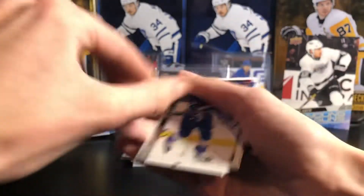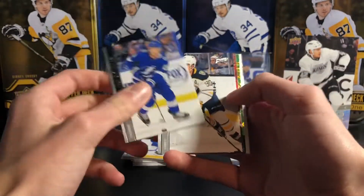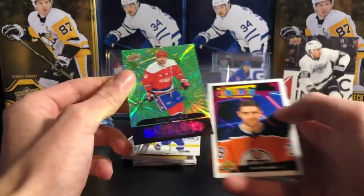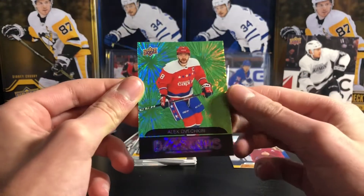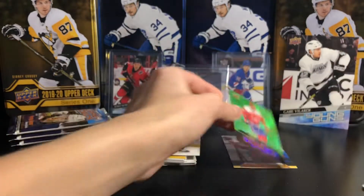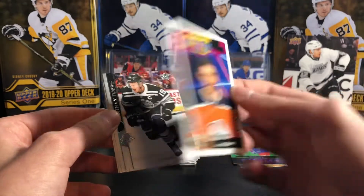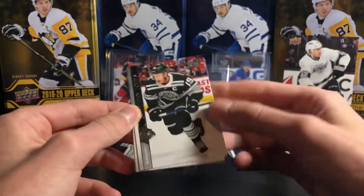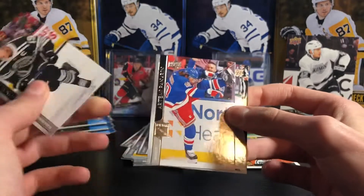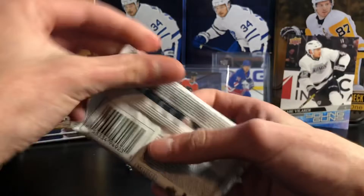Opening up the next pack — really want a good card. We do have a Dazzler! It's an Alex Ovechkin Dazzler — that's a nice one to get. Green Dazzler of Ovechkin, very nice. We also have a portrait — there always seems to be two inserts with the Dazzlers. Leon Draisaitl UD Portrait. Jonathan Toews, Artemi Panarin, and just a base card. That was a good pack.